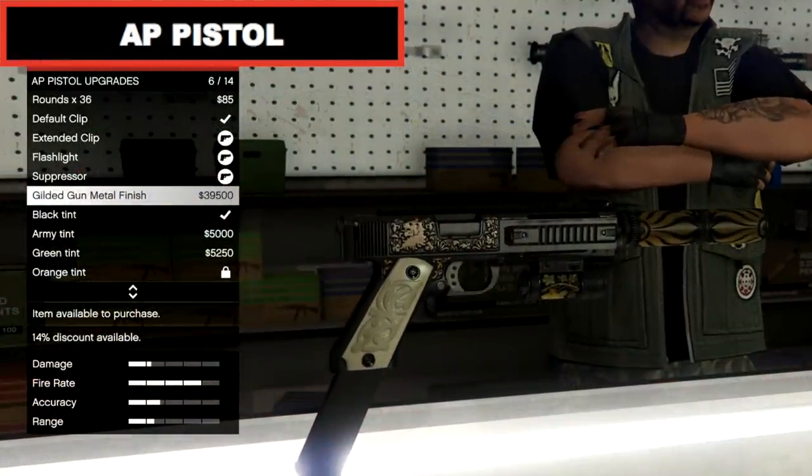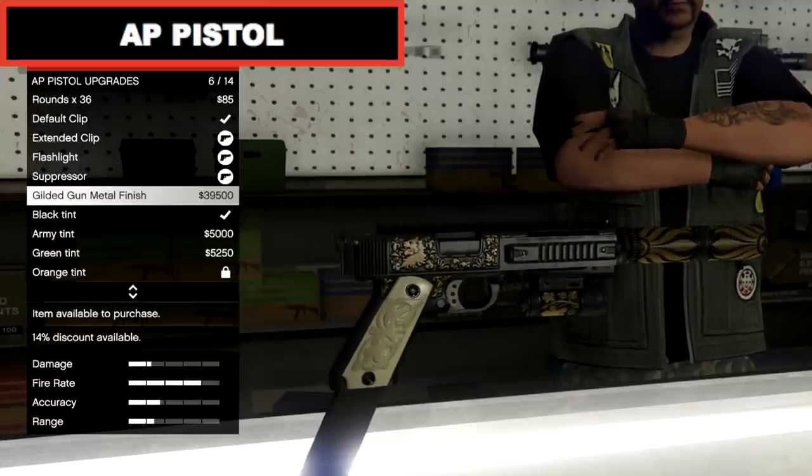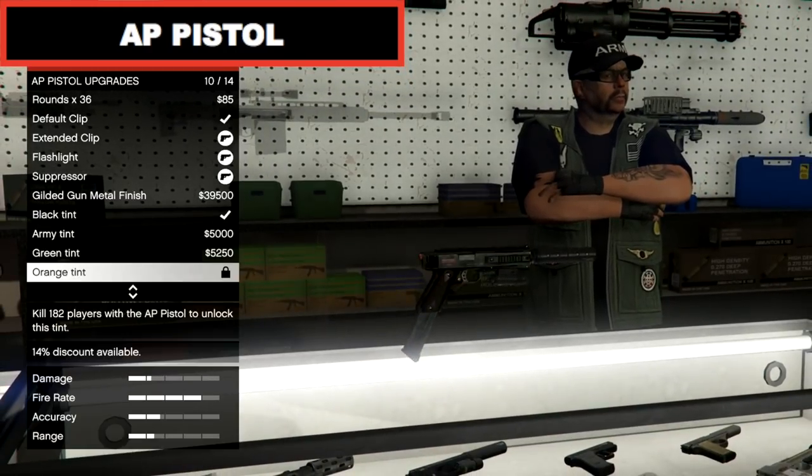The AP Pistol is a must-have for two main reasons. It's brilliant at getting headshots because of its rapid fire rate and it's also the main weapon you need when in a vehicle in order to kill enemies.